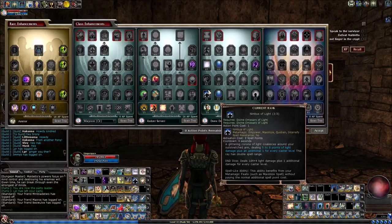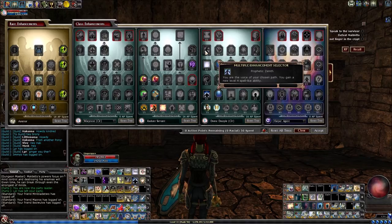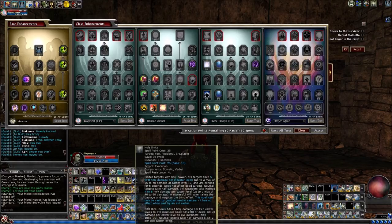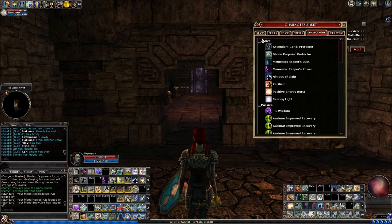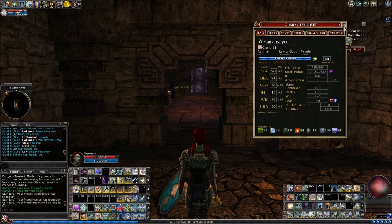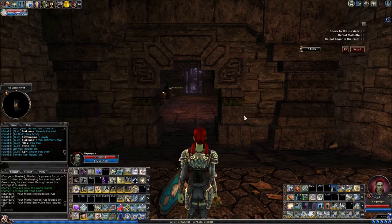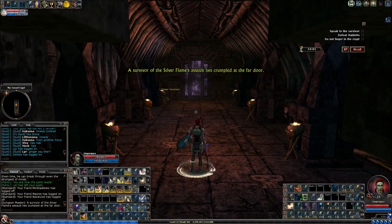I have SLAs of Nimbus of Light and Searing Light. I really want to get the SLA of Holy Smite but I just don't have enough enhancement points yet. I have Wisdom set up so that when I walk into Reaper mode I have an even number of Wisdom. This is a time quest so no more dicking around — let's buff.